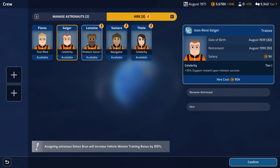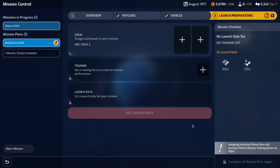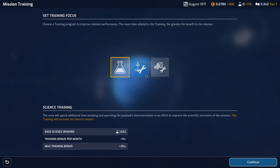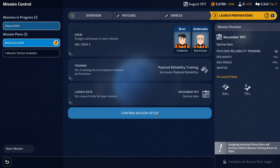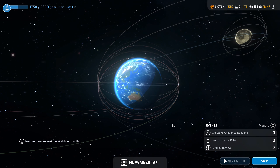What else have we got? 10% support reward. Minus one random resource requirement per task — that's interesting. Start each task with plus one navigation, 10% support reward. So — put the celebrity in and the electrician in. No astronauts needed here, thank you very much. I think we have a fairly reliable rocket, so as long as we pick a decent day, I'm sure everything will be just fine.